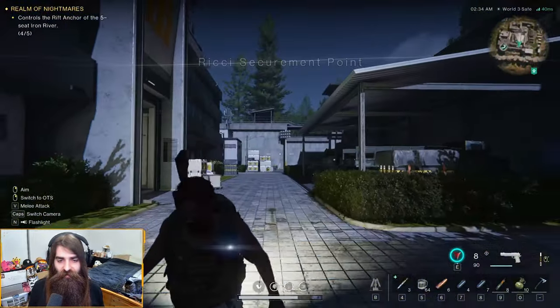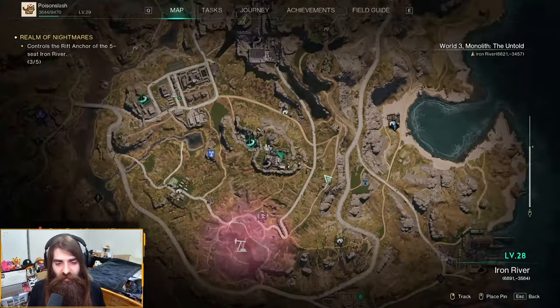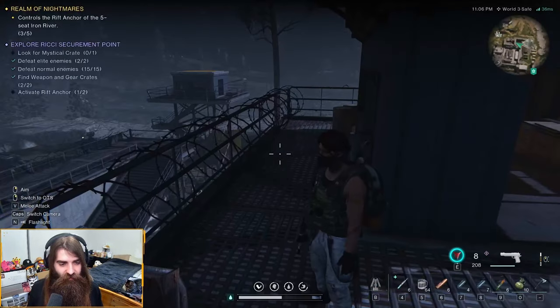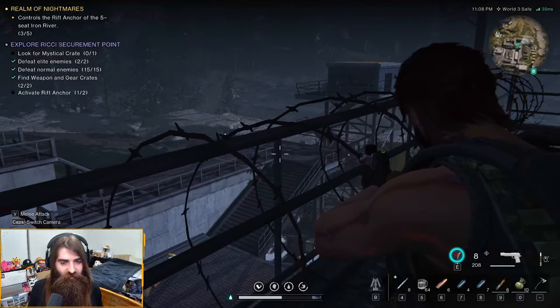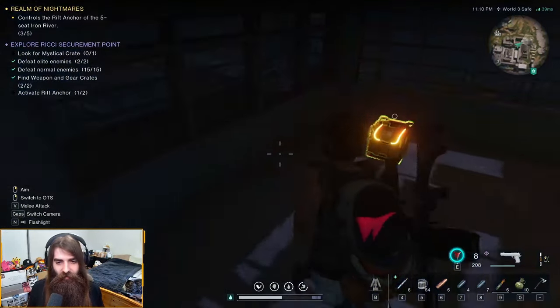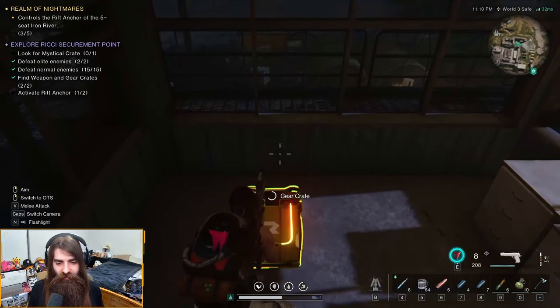Let's find the other crates. For the third gear crate in the Reese Securement Point, you're going to want to go right here. You'll do that by going up the scaffolding just like all around here up to this point, and in this little hut you'll find yourself the gear crates.